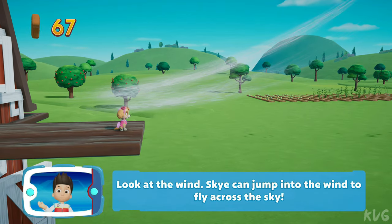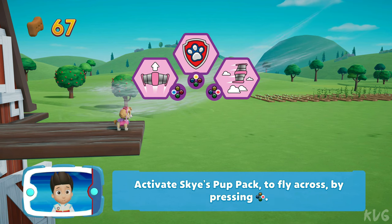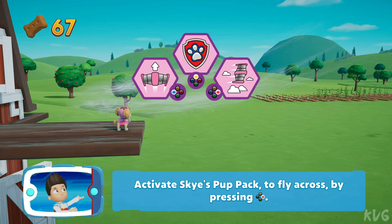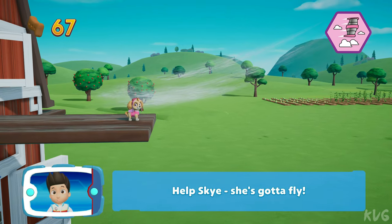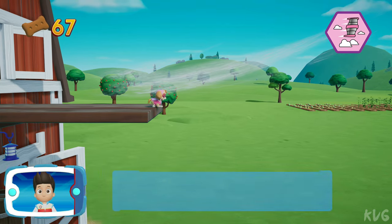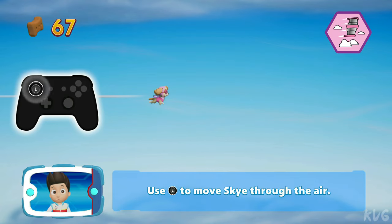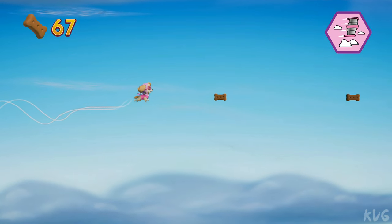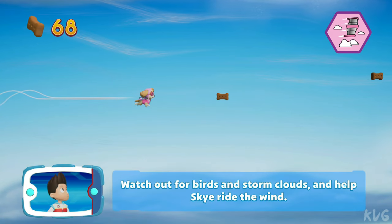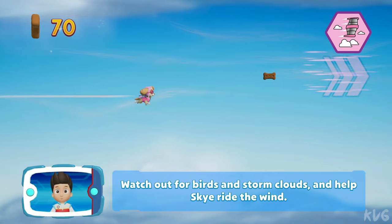Look at the wind. Skye can jump into the wind to fly across the sky. Activate Skye's pup pack to fly across by pressing the B button. Help Skye — gotta fly! Use the left stick to move Skye through the air.